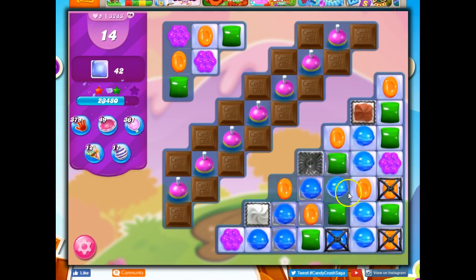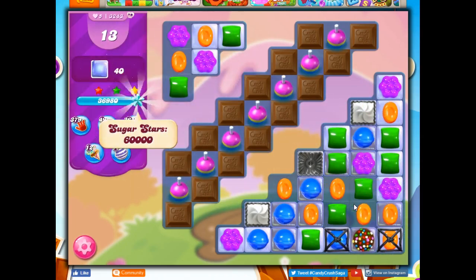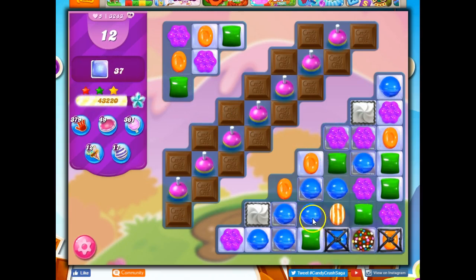If I can set up the blue to try to get a color bomb, that would be one way to start by making the very best plays on the board as possible. I could make a stripe here, but it would end up lower than the bobber. I could make a stripe here and it's lined up for the bobber. I'm going to do this because it's also going to set up the blue for me.